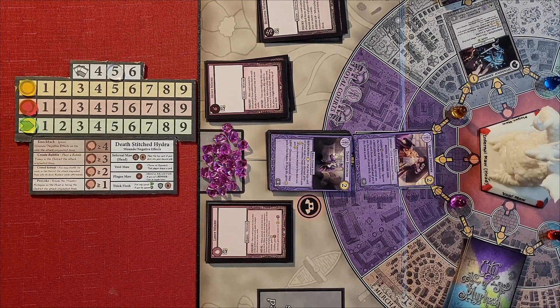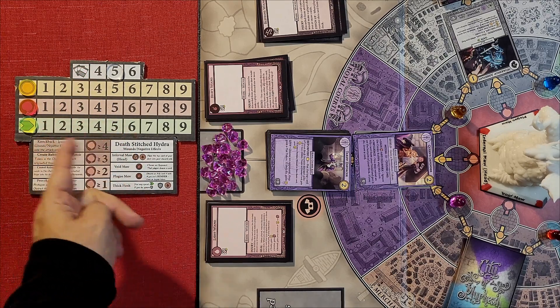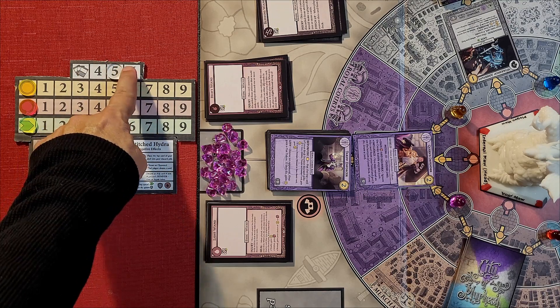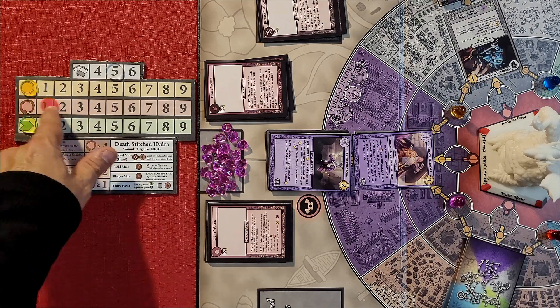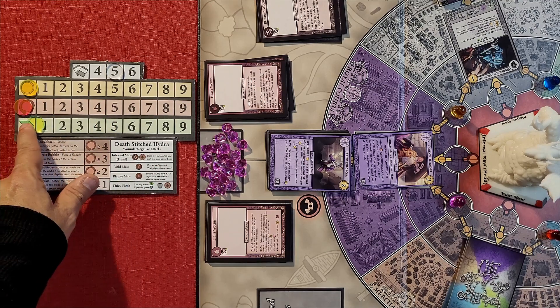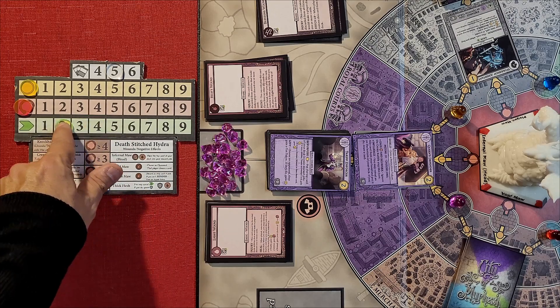I'll show you the different actions you'll be able to take. Over here is a tracker for different things: this is the amount of cards you're going to draw, which goes up and down depending on ability tokens you receive; this is the amount of money you get; this is the amount of power you have, which is mainly used to fight the monster; and over here is speed, which is how many spaces you'll be able to move as you spend it.